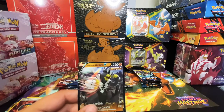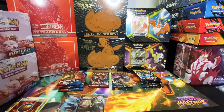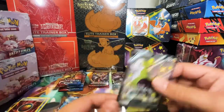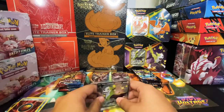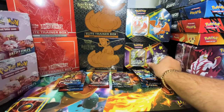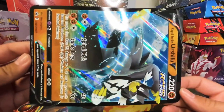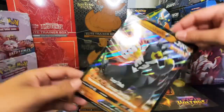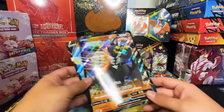This is the Single Strike promo card, and we have the promo card for the Shiny Fates. Let's go ahead and sleeve these right here. Those are the jumbo cards — nice looking cards. Let's put these right over here.